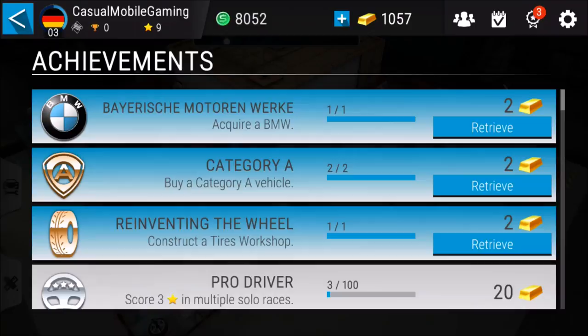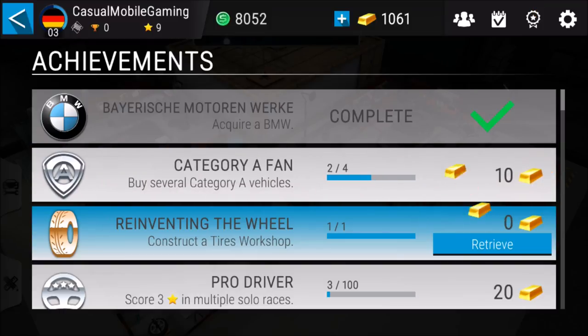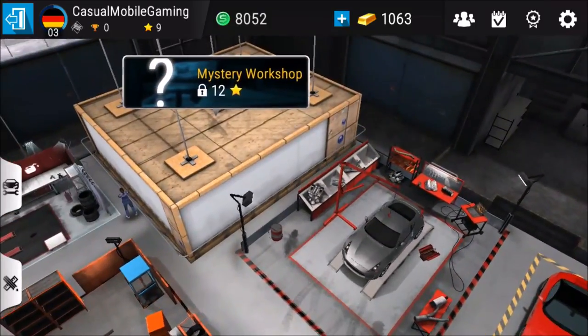What else can we buy? Oh, we got rewards — we got that. Free gold. You know, you never can have enough gold. Doesn't matter which game it is. Can I buy new things? Mystery workshop.